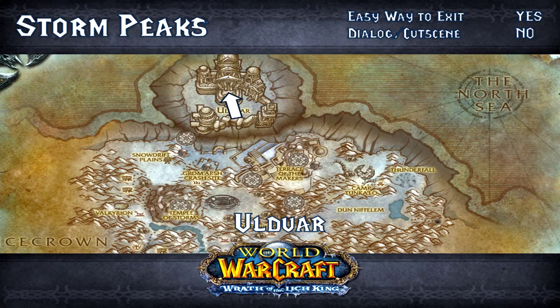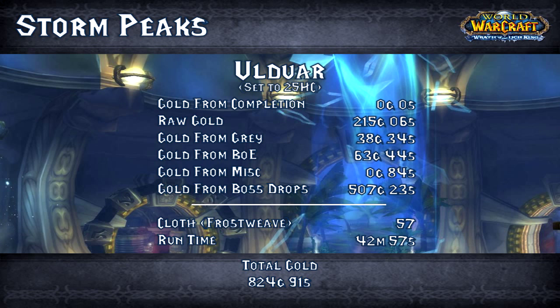Let's get on with what we're actually here for — how much money are we going to make from Ulduar? Gold from completion: none. Raw gold: 215 gold 6 silver. Gold from greys: 38 gold 34 silver. Gold from BoEs: 63 gold 44 silver. Gold from miscellaneous: 84 silver. Gold from boss drops: 507 gold 23 silver. Frostweave: a mere 57 pieces. Runtime: 42 minutes 57 seconds. Total gold: 824 gold 91 silver.